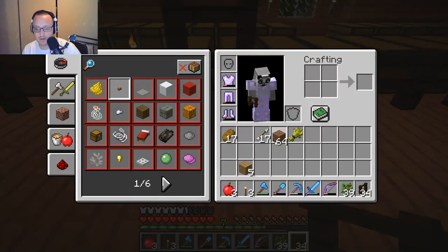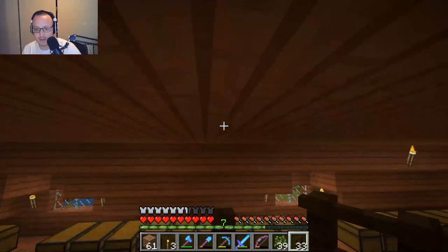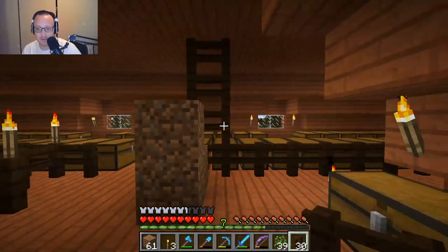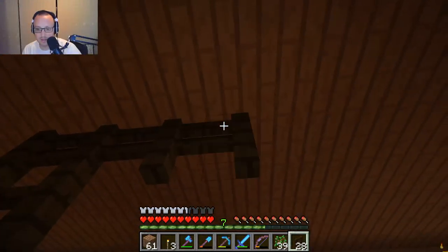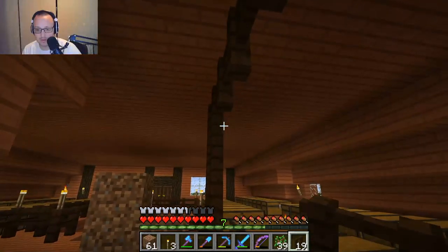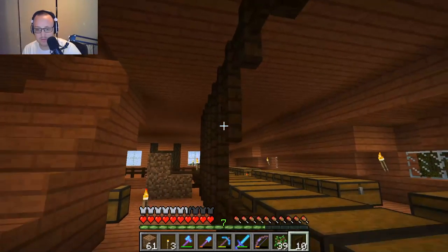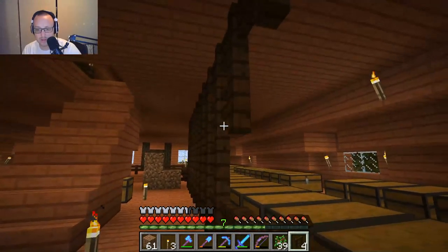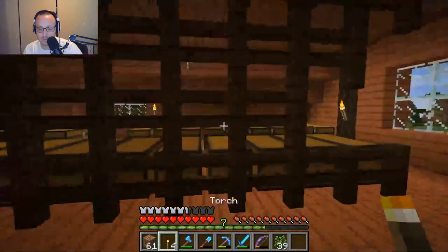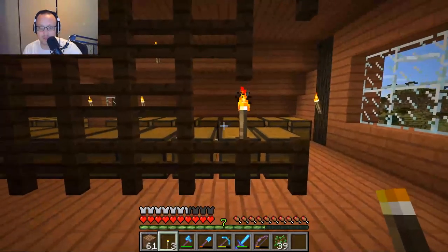I'm going to grab some dirt blocks and place fences all the way across here to make a fenced-in caged storage area, so you have to go inside it to access the chests. I think it'll look more defined. We'll also need to place some new torches — we'll have to figure out something for lighting, whether it's chandeliers or something on the inside. We'll see you guys back here in a minute once I've reorganized my thoughts and figured out how I want to run this.